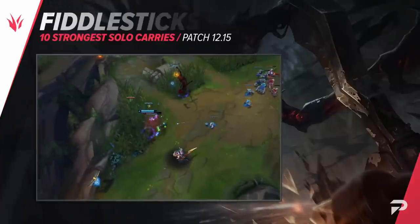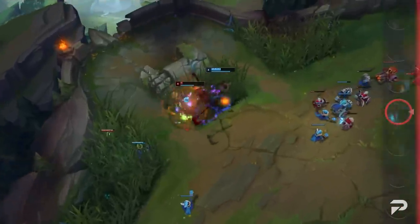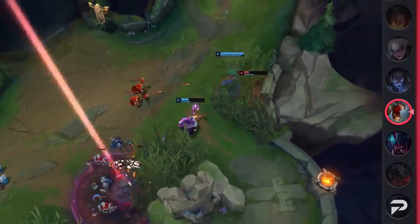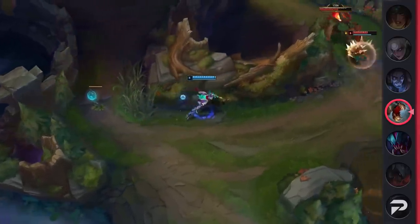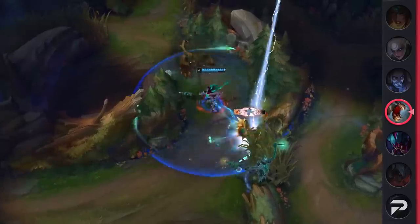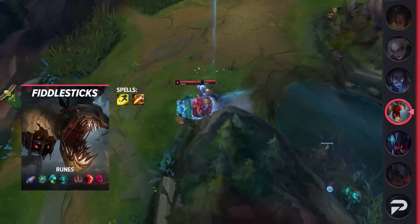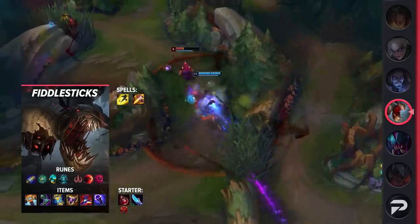Our next jungle pick is Fiddlesticks. He has received quite a few buffs within the past few patches and his increased win rate shows how strong they were. Not only did Riot buff Fiddlesticks' damage and fear, but they also increased his stats to help his early survivability. At the moment, once he hits six he can absolutely demolish entire teams. If the enemy team ever falls behind, you and your allies can use vision control to scare the enemy from ever walking into the fog of war. Overall, if you're looking for a snowbally AP jungler, Fiddlesticks is likely your best bet right now.